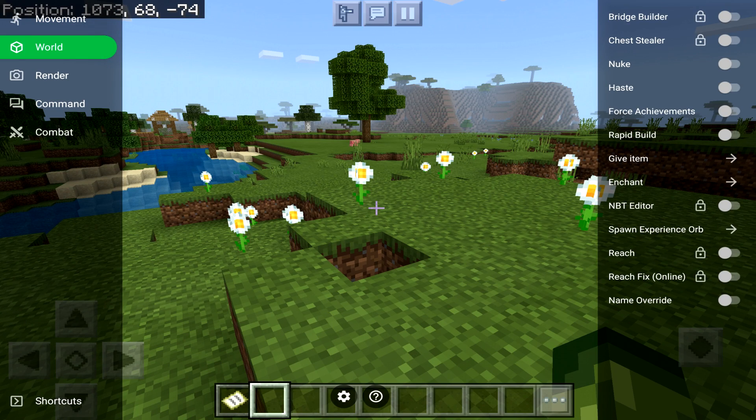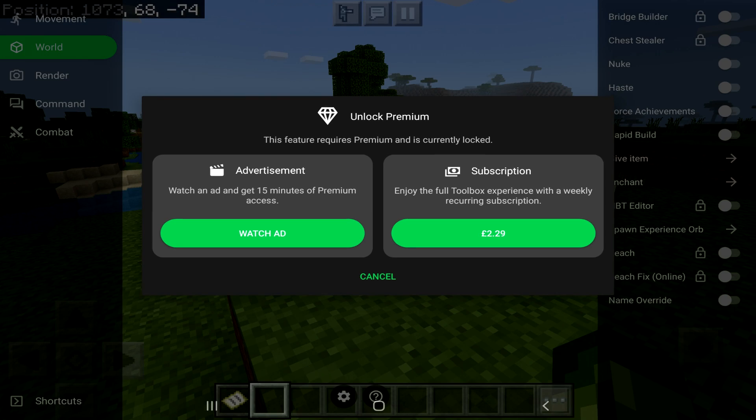You probably noticed that some of these features have a lock on them — like top right, Bridge Builder and Chest Stealer. Those are for the premium version. However if you try and enable them, a pop-up appears which lets you either unlock premium by subscribing — which is about £2.29, roughly $3.00 weekly, which is quite expensive — or you can simply watch an ad and get premium access for 15 minutes, which is enough time to do what you want.